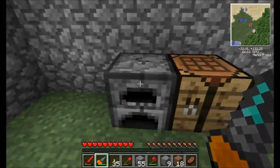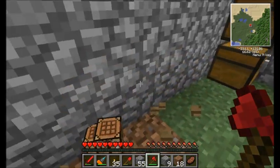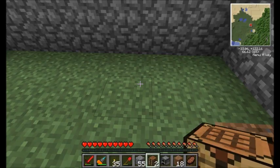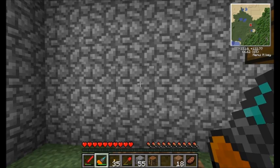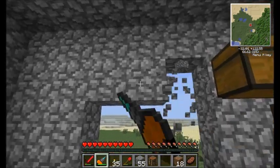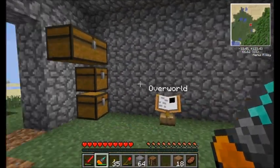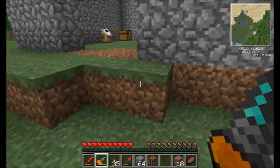All right guys, I'm ready to start working on where I want to have my sorting room going in here. I decided I'm going to move my sorting room off in this direction — this is probably the way I'm going to have to expand my house. Maybe off in this way too, I've got plenty of room over there. All right, so I'm going to start building up my sorting room.